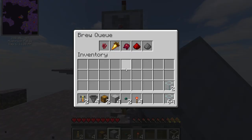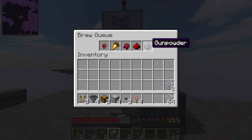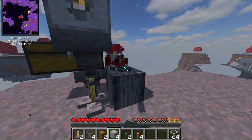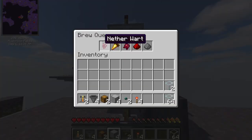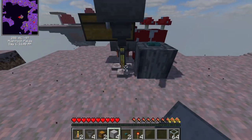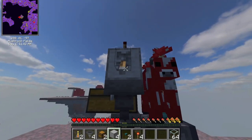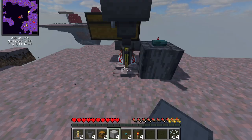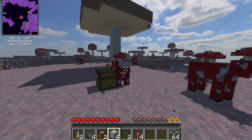What we've got is we've got our brewing stand, we've got a brew queue that lets us set up a potion, we've got a bunch of water ready. So when you want to brew a potion, you just line the ingredients up, hit the button to add some water, flip the switch to start the brewing, and then you're done. And it will automatically brew the entire potion.